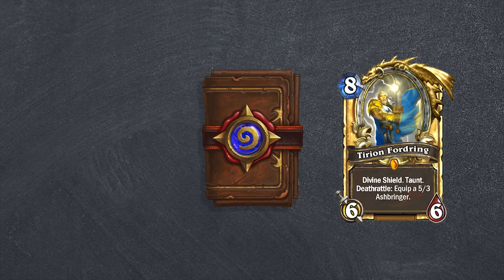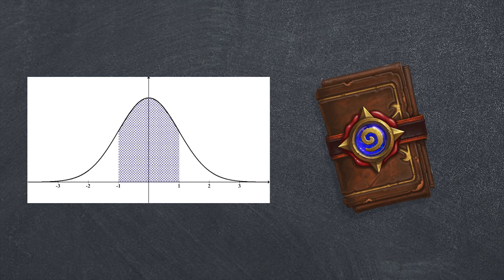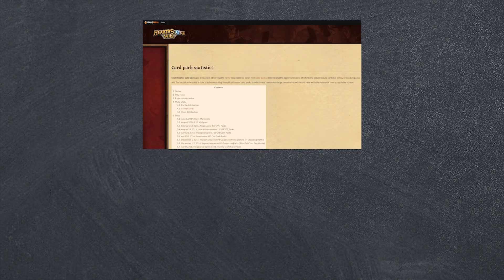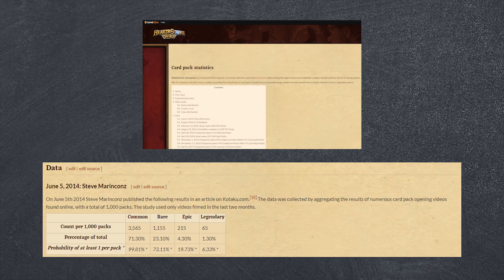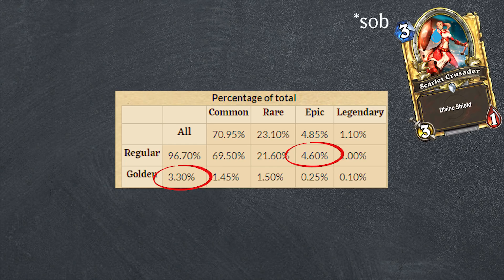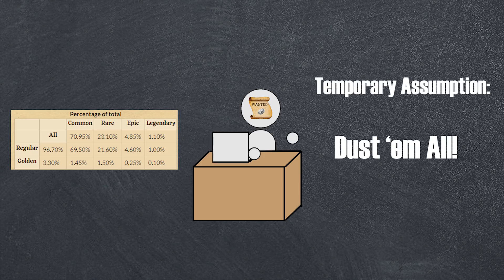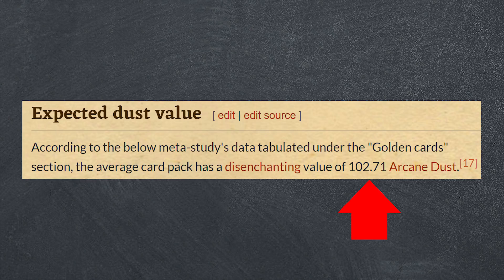And finally, golden cards are just the cherry on top of all of this. Fortunately, I am not the first person to try looking at this. Many Hearthstone players record their card pack openings, and others still have performed proper statistical analyses. The Hearthstone wiki is kind enough to put many of these studies into tables, and in this data are some interesting gems. For example, you're about four times as likely to get a normal legendary card as a golden epic, and epic cards are more common than all golden cards combined. With these statistics, we can calculate the average dust value of packs, assuming all cards are converted to dust immediately after opening. We get to a grand total of 102.71 arcane dust per pack.